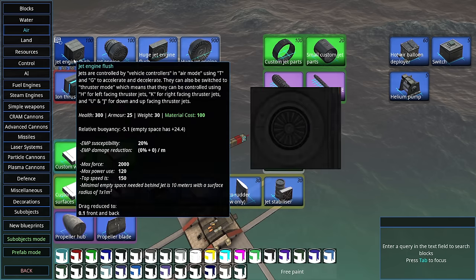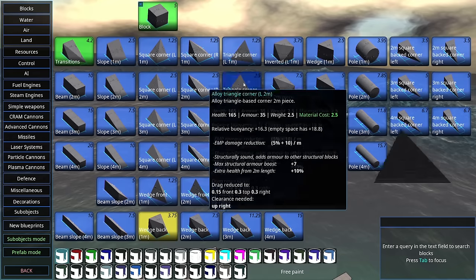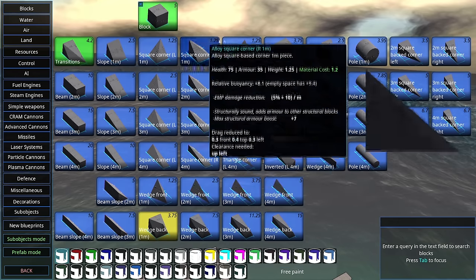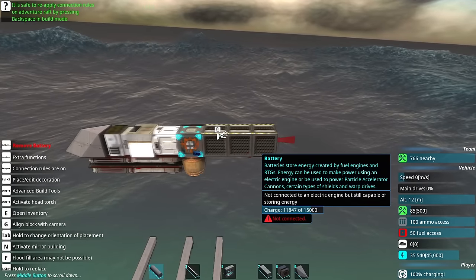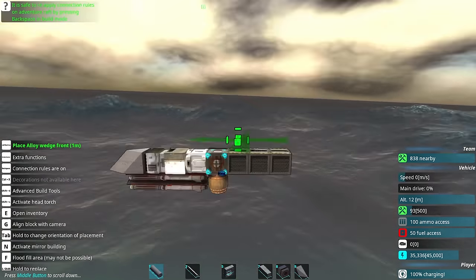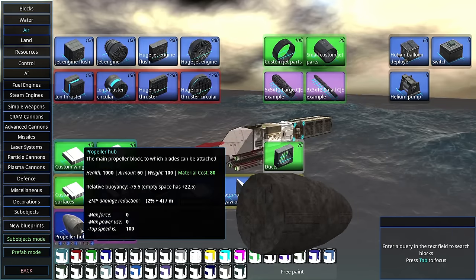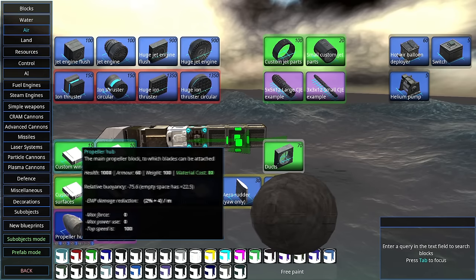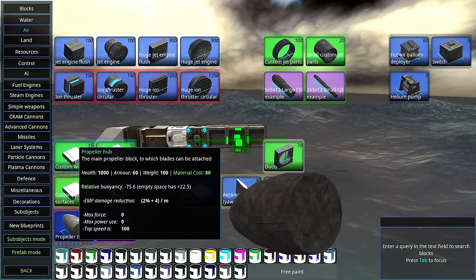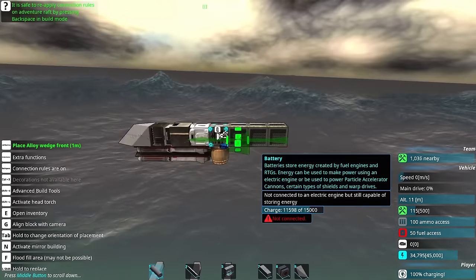I might actually go with a propeller this time rather than a thruster — we'll see as we build. Essentially it's going to be an AI-controlled stick. Future designs will be a lot more complex than just this. Batteries there, a tiny bit of ammo, engine on top to control the batteries. If we do add a propeller it'll have to go at the back because of how I'm placing these missiles, so maybe for now we'll stick with the thruster. Soon enough I do want a proper drone in the true drone sense — a small one using propellers holding something requiring a bit more stabilisation, like a tiny advanced cannon.